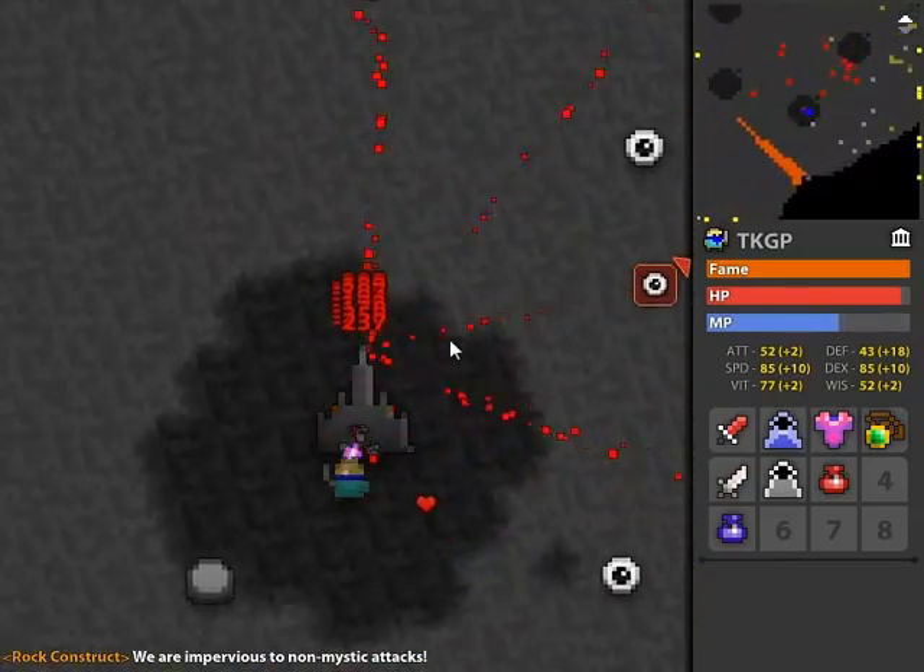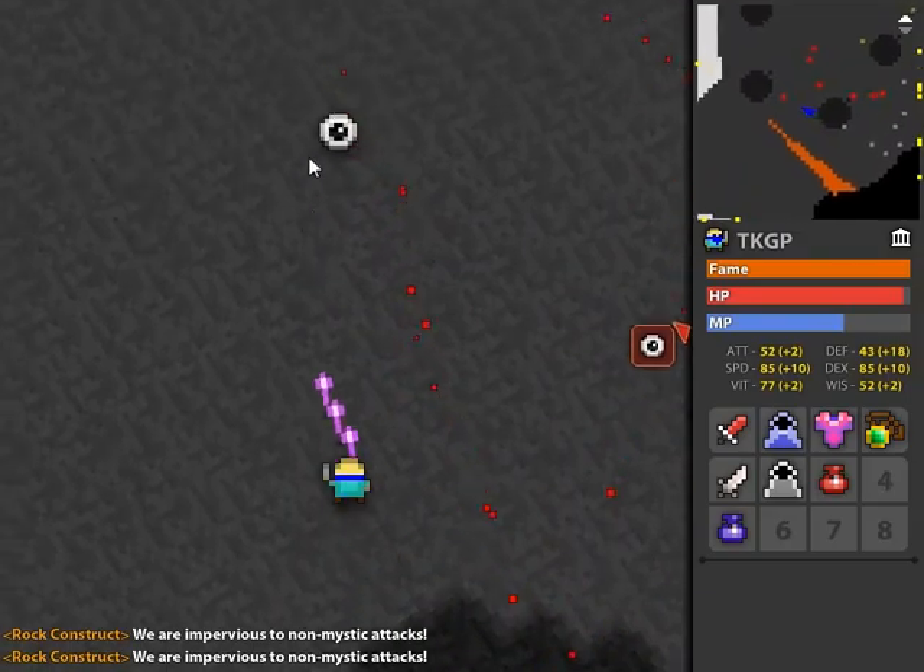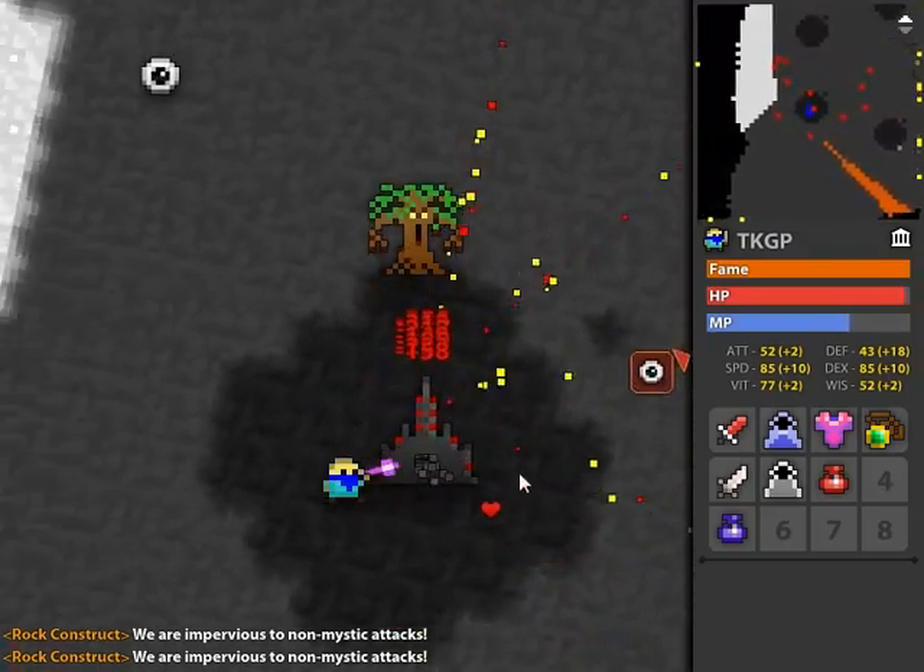Move around in a circle, damaging each tower until it is almost dead. Then you just need to travel to each one and deal the small amount of remaining damage.